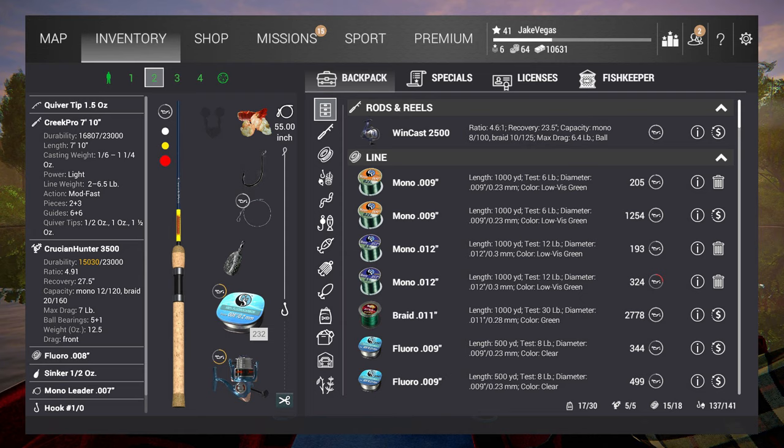Greetings and salutations, everyone. Jake Vegas here with Jake Vegas Digital today. We're going to do some fishing. I'm out in the Netherlands — I can't pronounce the name of this canal properly, so I'm not even going to try. It's the Netherlands map, and we're going to start off fishing with our Creek Pro 7-foot, 10-inch rod.